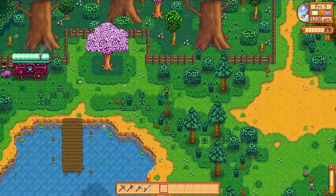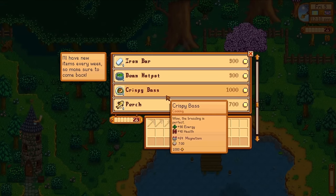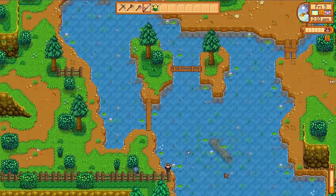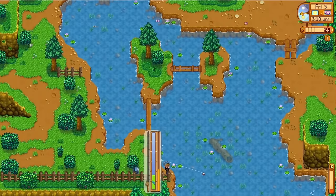Just south of the farm, on Friday and Sunday, if you travel a little bit to the west, there's a traveling merchant. Their stock and prices are randomized, but there are some pretty nifty items you can collect if you keep an eye on them. A third thing happened on day five — the boulder that was previously blocking us from the mines is now gone.